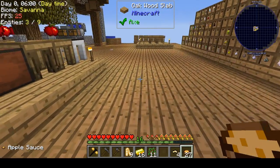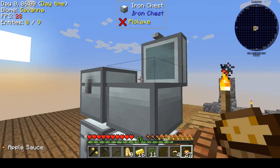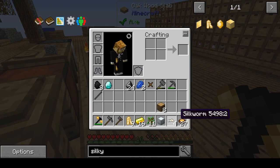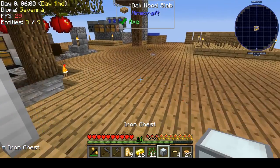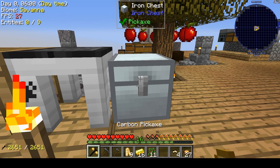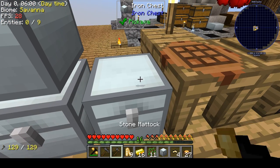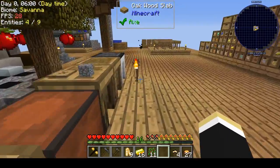We have a silk touch pick — this is awesome because you see these iron chests full of stuff? With a silk touch pick I can pick this up and take it and put it down and it's still got all its stuff in it! Oh yeah, these carbon picks are also instamine, so you've got to be careful with them.